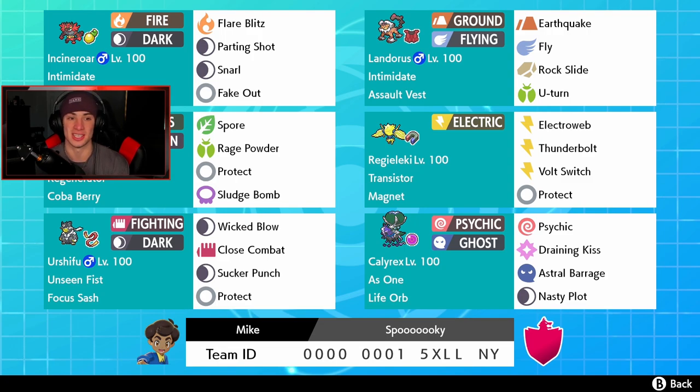Landorus has a ground and flying type with Rock Slide and a standard moveset. Behind the face cam we got a great Amoongus with Regenerator and Coba Berry so it can eat up an air move. Spore, Rage Powder, Protect, and Sludge Bomb - nothing new for him. Next up we got Regilecki with a Magnet and Transistor ability. Electroweb to slow things down, Thunderbolt for STAB, Volt Switch to pivot and swap out, and Protect as our final move.